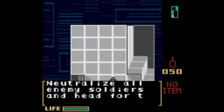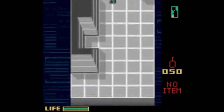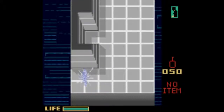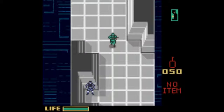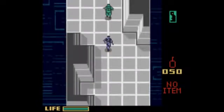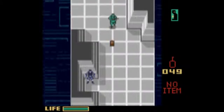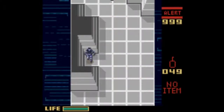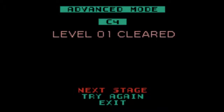Neutralize all enemy soldiers and head for the goal. Number of enemy soldiers: 1. So you're just going to be walking back and forth. I imagine I'm going to be on alert for a lot of this. Next stage.